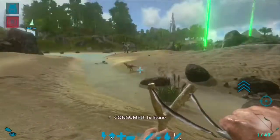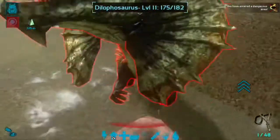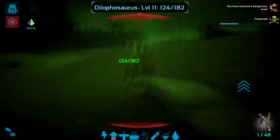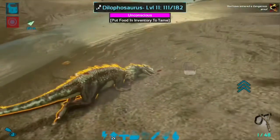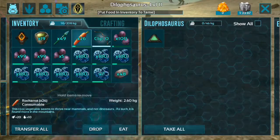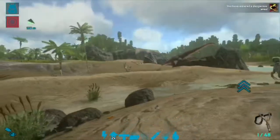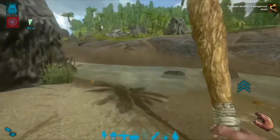We're first going to start with fists. It's not really that great but it's just what you have at a really low level. There's a Pteranodon so I'm just gonna get out of here and go to the next one — the club. I'm gonna look for a Parasaur.